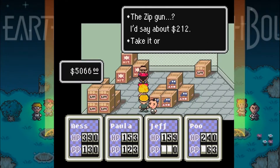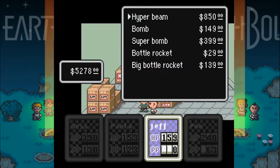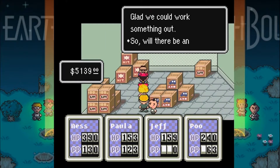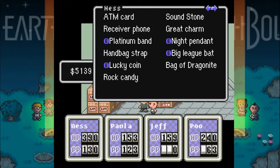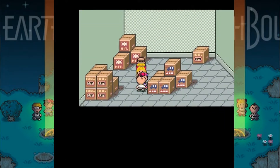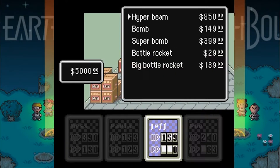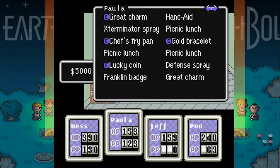Look at that. We're also going to buy some big bottle rockets because Jeff bloody needs them. We'll get another one — definitely big bottle rocket. There we go. Now he's actually got to do some damage. No wait, we can sell this guy some stuff. Let's sell him stuff because I've got some great charms I don't need — I can sell him actually a fair bit of stuff.